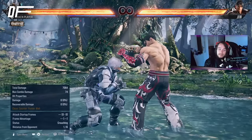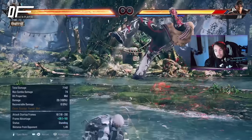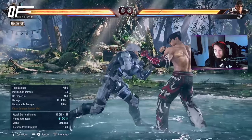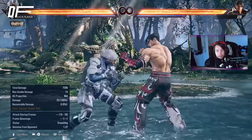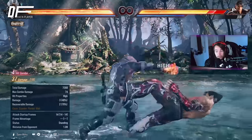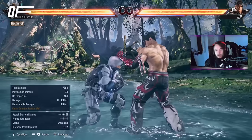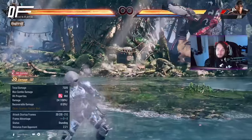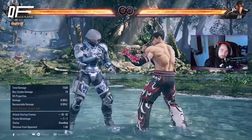He doesn't have a 15-frame launch from crouch — he has an 18-frame launch from crouch, or a hop kick. The problem is they are both up-forward 4. I think you have to hold up-forward 4 for the back clip and tap for the hop kick, but it can feel like the other way around. I still haven't quite figured out the input difference, so it can be a bit annoying to get the punish from a low.